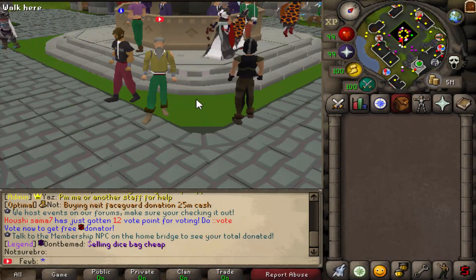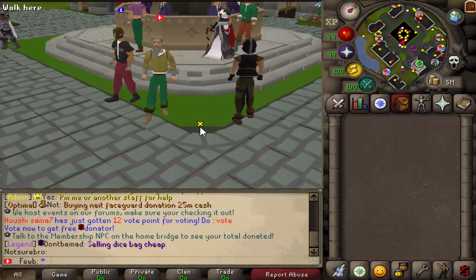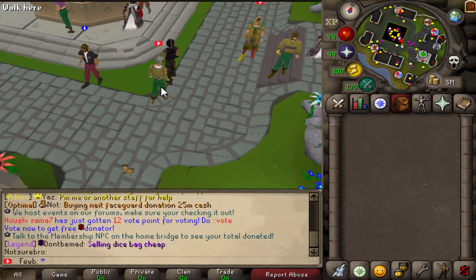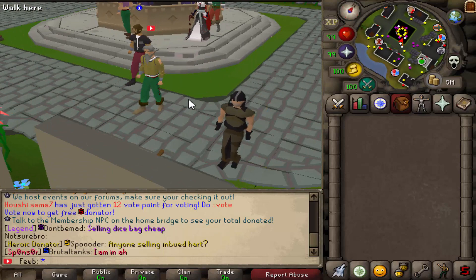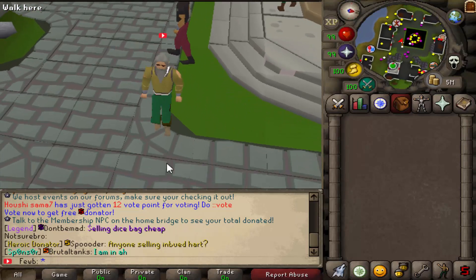Welcome back to another video on Lunaris. Today we're going to be doing something very different — I haven't really checked out Lunaris' whole enchanting system on this server, so we're actually going to be checking that out today. On Lunaris you can actually get rarities of certain items and I wanted to check the bonuses on them and possibly go test it out on some NPCs and see if it actually does make a difference.